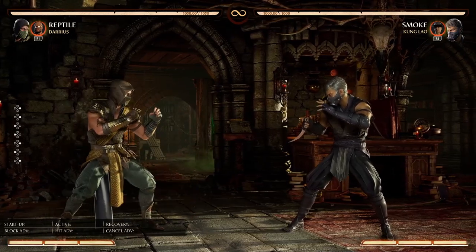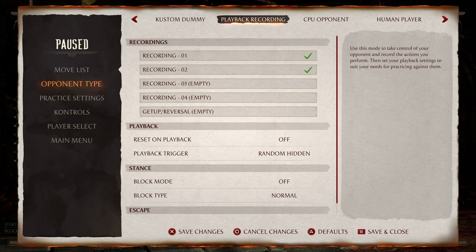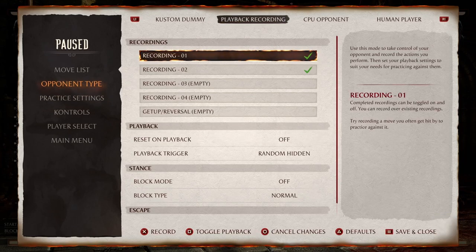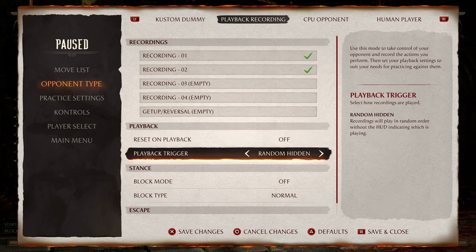I kind of showed you step number one. What you have to do is go into practice mode, pick that opponent, find the moves that are catching you, and use the playback recording session to record those moves. Once you have the moves you're having trouble with recorded — I have the low teleport here and the overhead move here — what you should be doing is on the playback options, go to random hidden. You can select the move with the right stick, or set it to auto which plays them in order, or random. But random hidden is the best option because if you just go to random, the game will actually show you which recording slot your opponent will be doing. Go to random hidden where it doesn't show you. So basically what's going to happen is Smoke's AI will be cycling through both of these recordings.